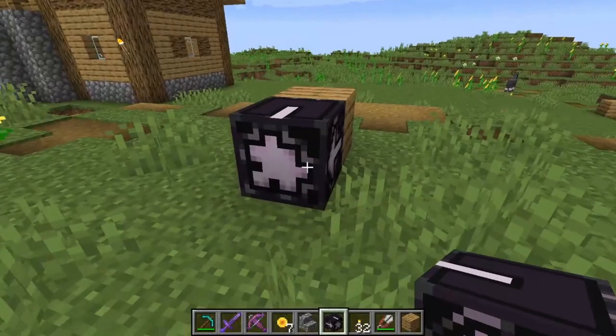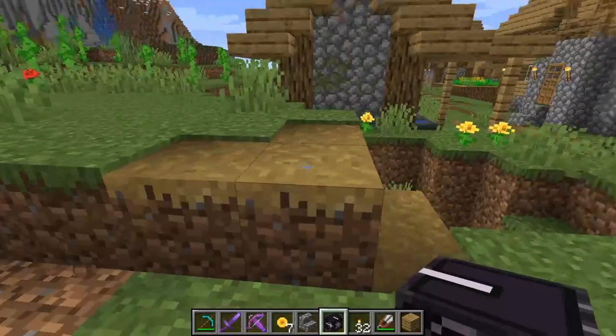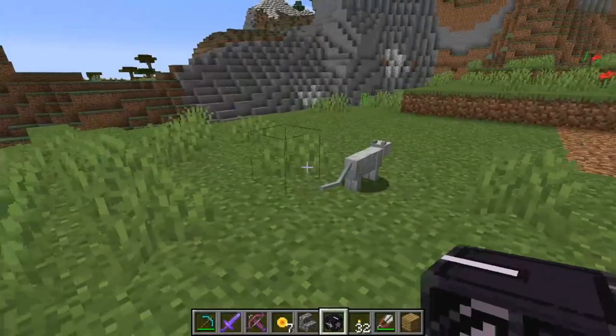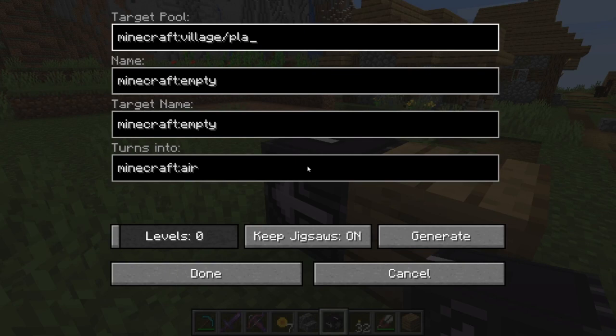So you always need to work with a block and let the jigsaw block point out of it by placing it into it. Let's try the same thing again with level 1 — I'll show you this will most likely not be the same building. I just want to clear this so there's no bug here. So again: 'Minecraft/village/plains' — you could also go for taiga or savannah or desert. But today I want to show plains buildings. You could write 'taiga' instead and you'd get taiga buildings.